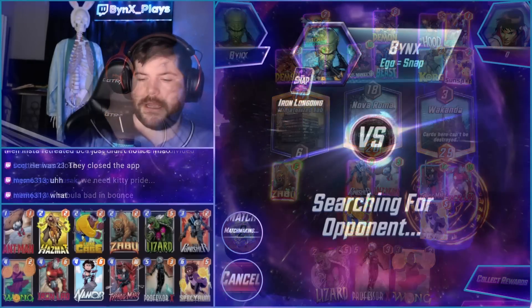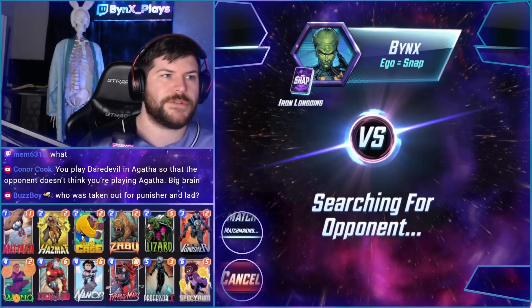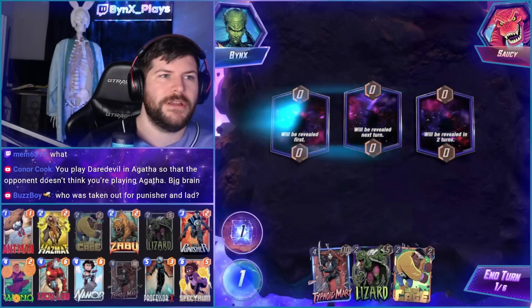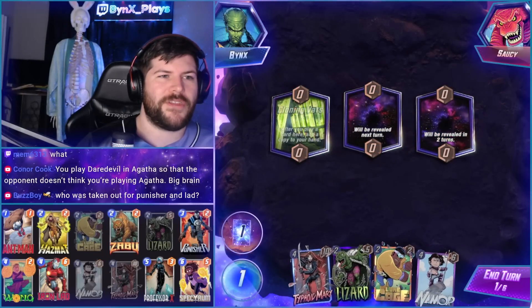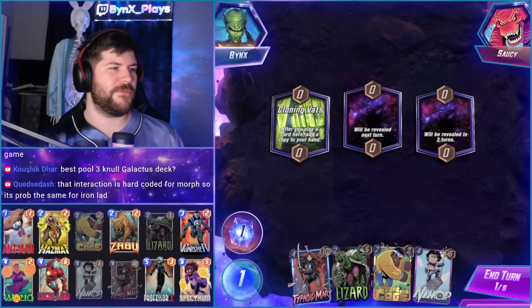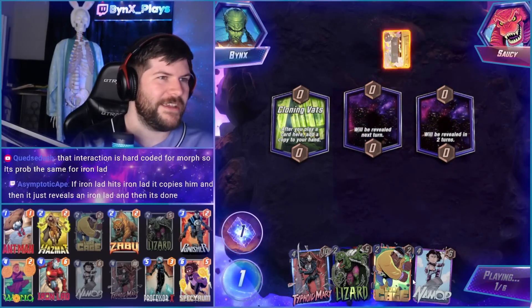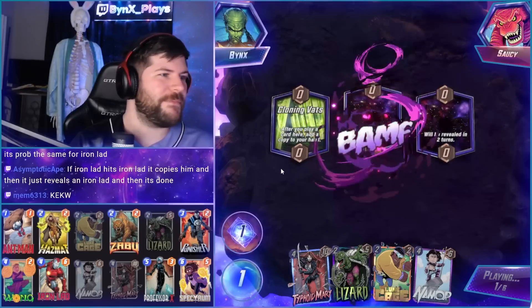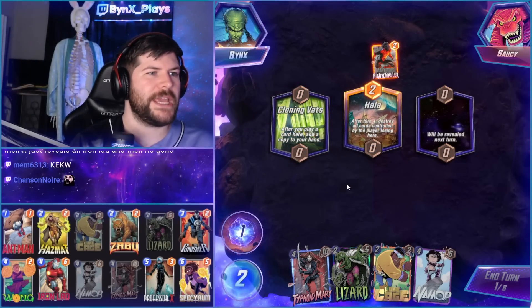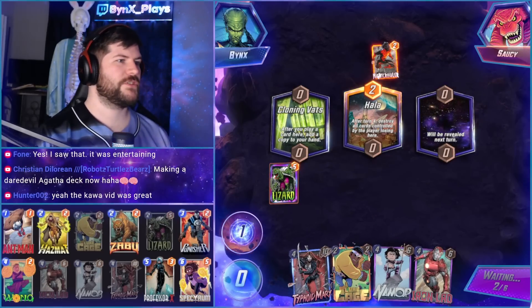Interesting. I don't know if you saw, but Kawatek was doing this really funny thing trying to have Iron Lad hit an M'Baku, and then using Lockjaw to send Iron Lad back into the deck, and then having an Iron Lad M'Baku come out and win him a game. He tried it for like several hours the other day. He got one where he won doing that, but it wasn't like a game-winning play. Quite funny.